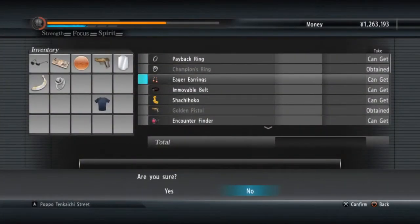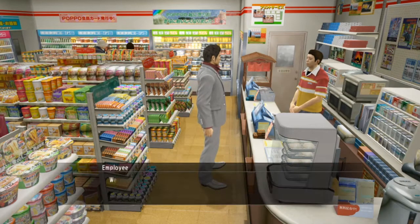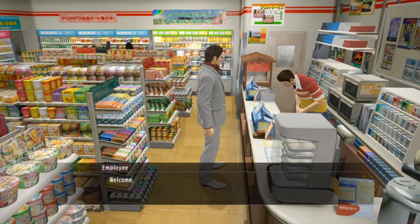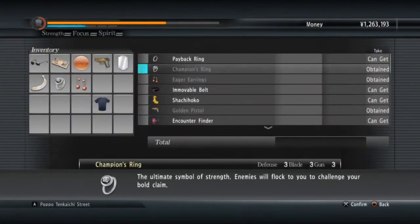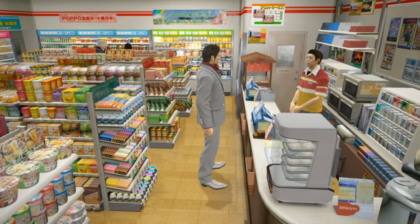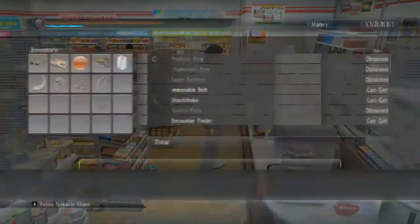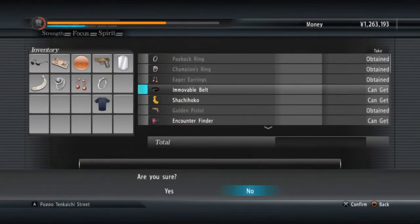What I will say is I would spread the items evenly if you were planning on using them, say on Legend difficulty if you were struggling. Spread them evenly between Kiryu, Saejima, Shinada, and Akiyama — unless you feel confident with one, then give them to someone like Shinada if you don't feel confident with him.